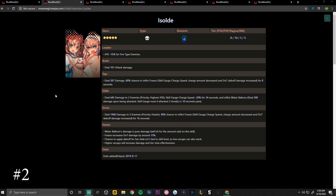Her tap skill deals 387 damage and has a 60 percent chance to inflict freeze — skill gauge charge speed and charge amount decrease, and damage over time debuff damage increased — for eight seconds. Her slide skill deals 645 damage to two enemies with priority to highest attack, skill gauge charge speed minus 20 percent for 14 seconds, and inflicts water balloon — deals 300 damage upon being attacked and resets skill gauge if attacked two times, or after 10 seconds.